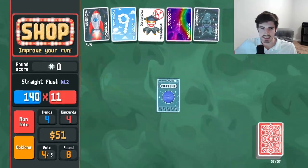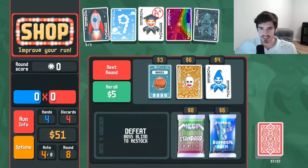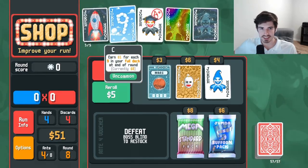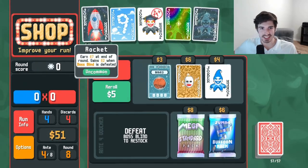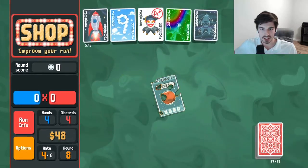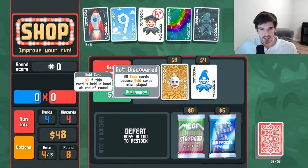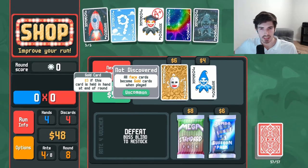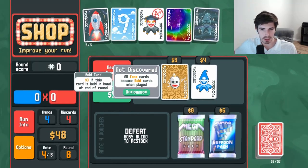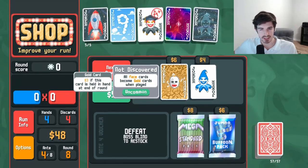One thing I'm loving just right off the bat is the economy potential. That was always such a struggle trying to get a good economy build going, and just right off the bat we got these two — it's fantastic. Buy and use every planet card we find.